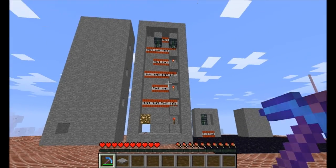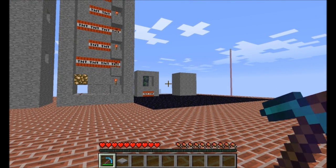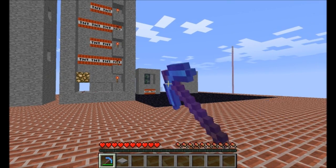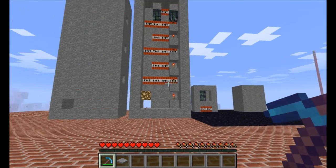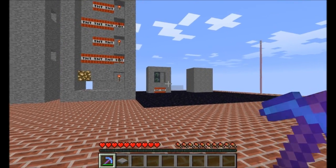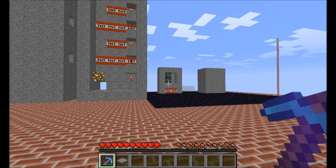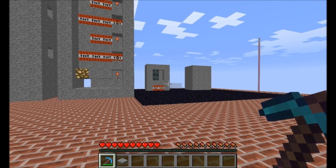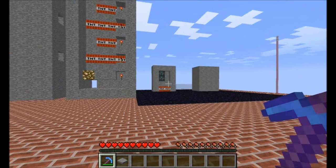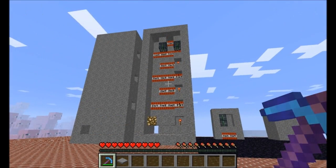A lot of people have made them, but I know for a fact that Etho did a video — I think he was one of the first people to make a video about them. But a lot of people have come up with the basic design of a player sensor, which is a monster spawner and then a pressure plate. You'll notice I'm keeping my distance from those two over there, and that's for a very good reason, which I'll show you.